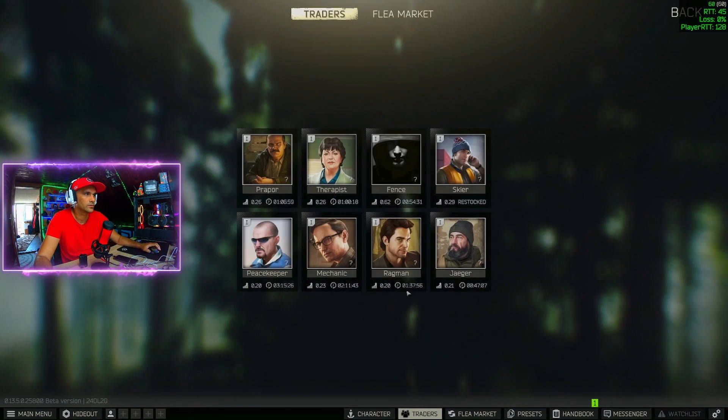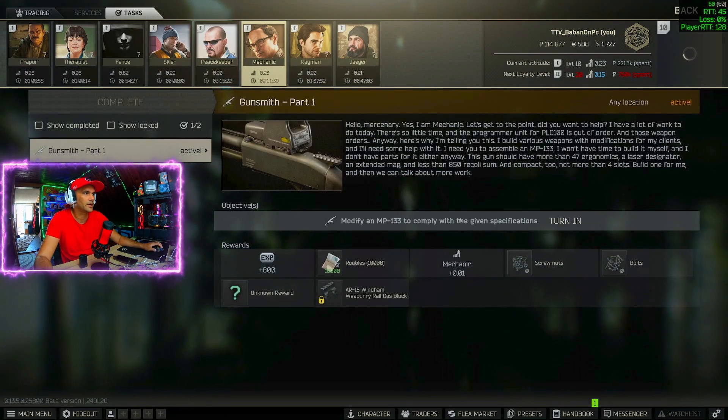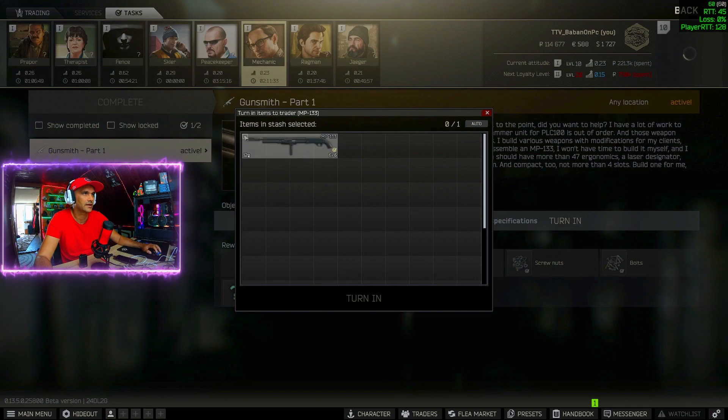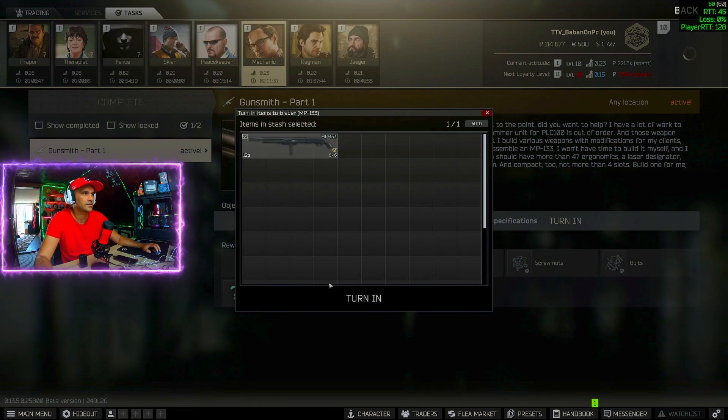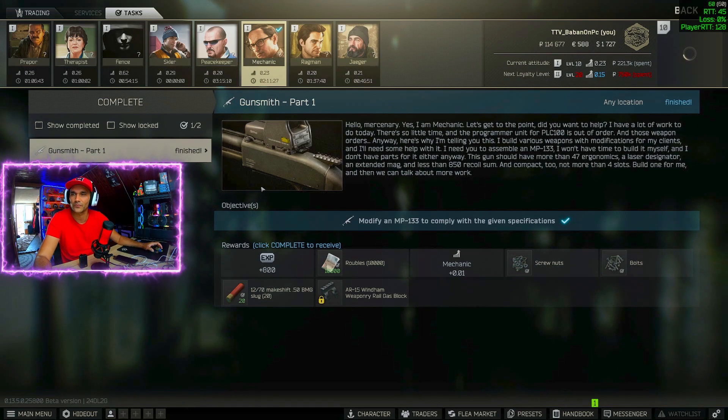Now we can go to the traders. Go to Mechanic, go to tasks, Gunsmith part 1, and you will see the option to turn the weapon in. Click on it, select the gun, and click on turn in. And gunsmith part 1 is completed.